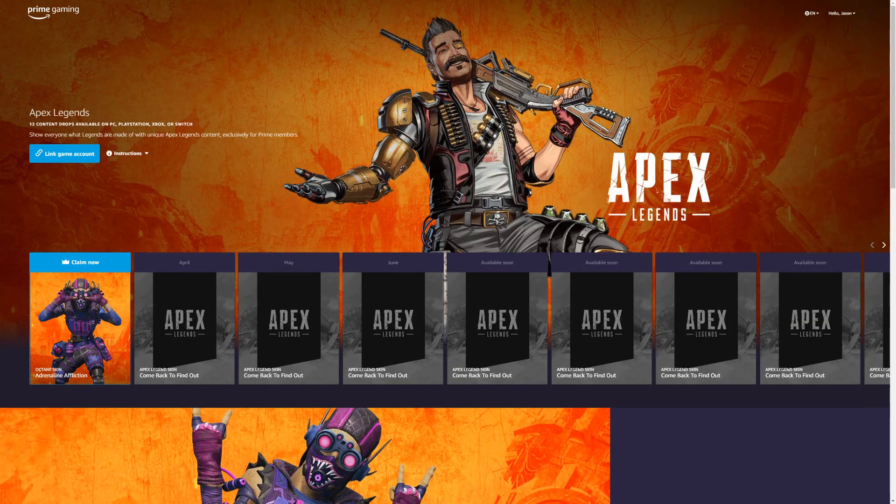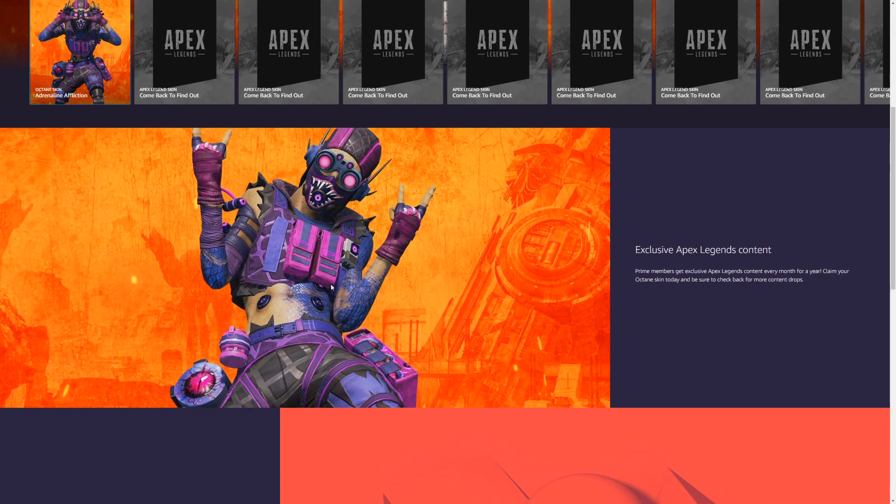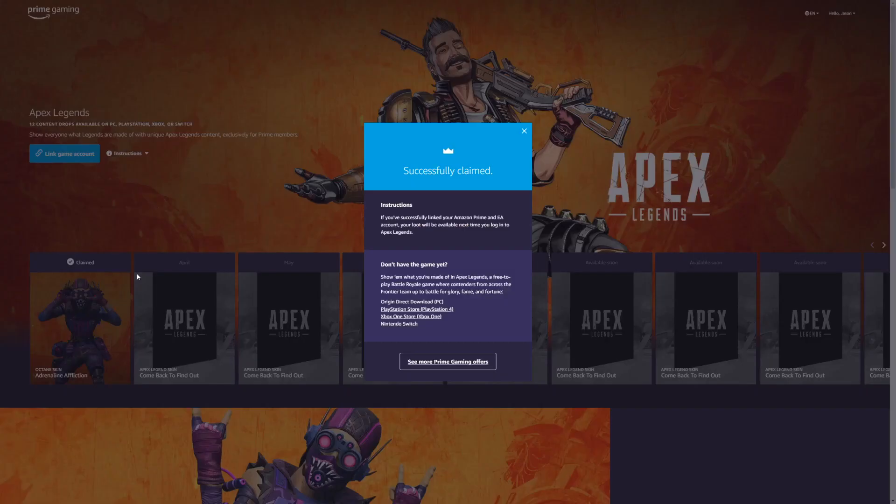What's happening everyone, JShockBlast here, and check it out. As you can see, we have a new skin available now for free if you have Prime Gaming — it is the Octane Adrenaline Affliction skin, and it looks pretty cool. Obviously it's got that purple theme, kind of Hawkeye-ish, since Hawkeye comes out next week. It is exclusive. All you have to do is log in under Prime Gaming. If you have Amazon Prime, you have Prime Gaming.